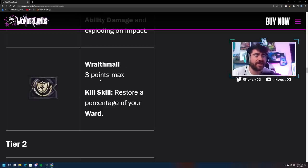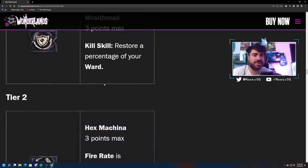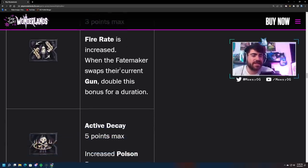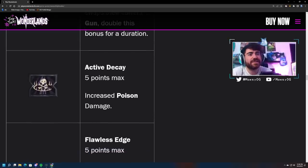Tier 2: Hex Machina — fire rate is increased when the Fatemaker swaps their current gun, double this bonus for a duration. Faster fire rate means more chances at applying your status effects, always good to pair with status effect stuff.